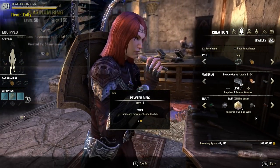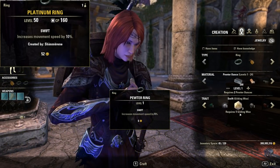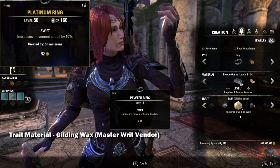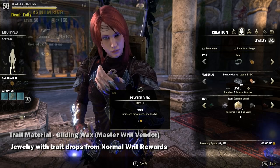Next we have Swift, which gives you increased movement speed. The material required is Gilding Wax, purchased from the Master Writ merchants for writ vouchers. The jewelry with this trait has a chance to drop when completing normal jewelry crafting writs.